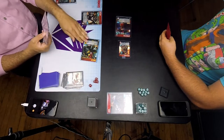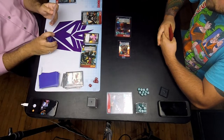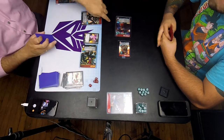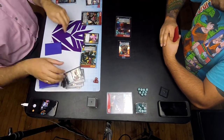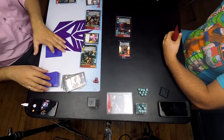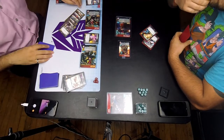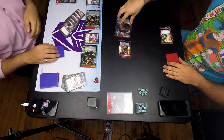But now I get a Wheeljack swing into Optimus. I've got the weapon in my scrap pile. I didn't really have a weapon for Wheeljack, so I decided to go ahead and put an Energon Axe on Bumblebee in case Optimus survives. I put three damage on Wheeljack and three on Optimus. Maybe here again I should have put three on Bumblebee — I shouldn't be as afraid to let him die if he's not drawing me flip effects.